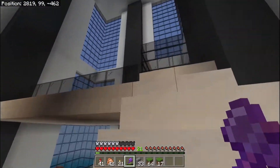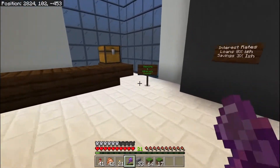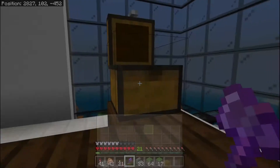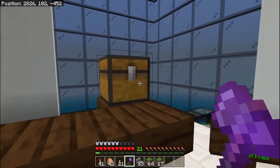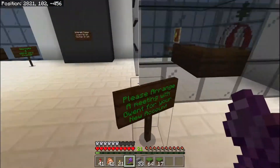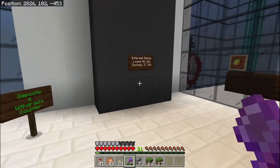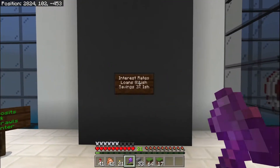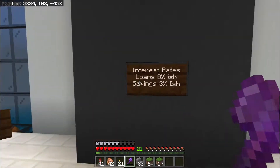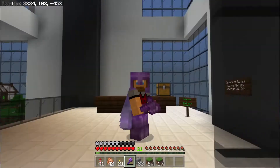Up here I've put up some signs. The first one says: please arrange a meeting with Gwent for your new account. Over here we've got the deposits and withdrawals counter — you put your diamonds in here. I'm going to have to come up with a book or some way for people to actually do it, but right now no one has an account so nobody can deposit yet — people need to open an account first. And on the wall here we've got the interest rates for people's perusal — loans are at 8% and savings are at 3%-ish.